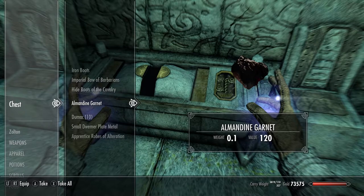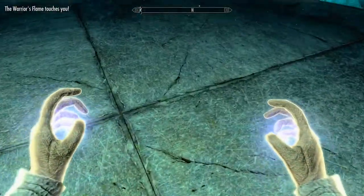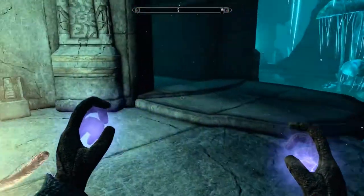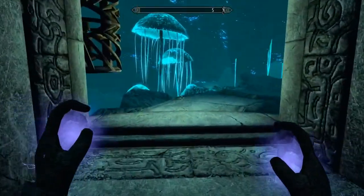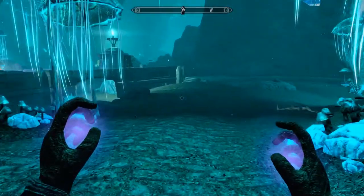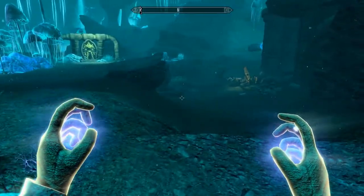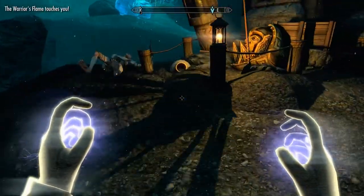An almandine garnet — don't know what that's used for. Oh no, there's a centurion down there. All right, let's go. I see more Nirnroot over there, but let me get to this excavation site and we can explore that area in a moment. I'm wondering, Jizargo — is our magic strong enough to take on that centurion?